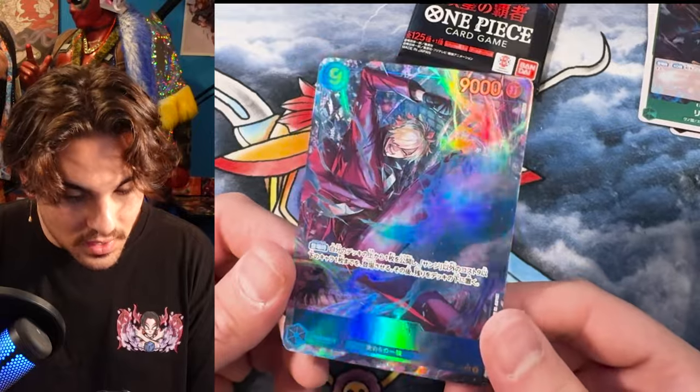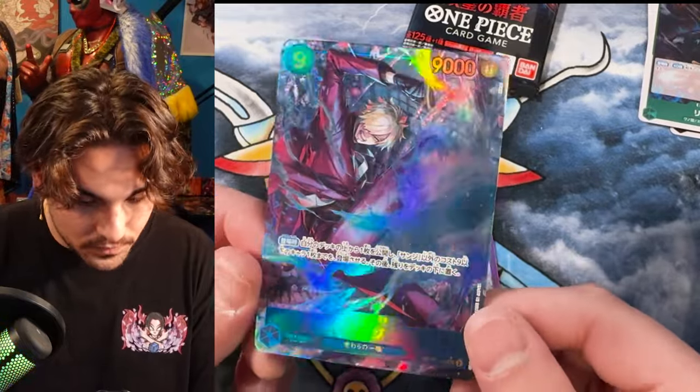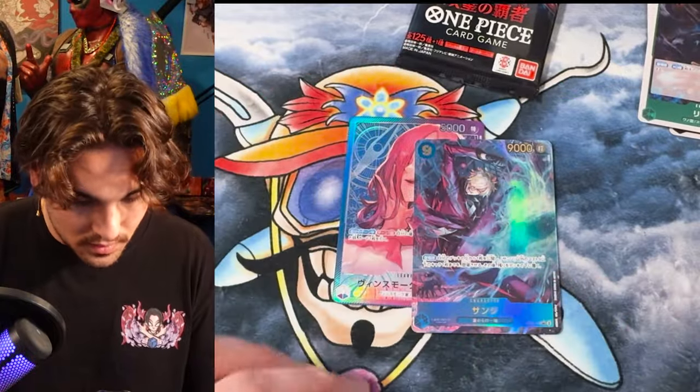Alt art Sanji secret. That's pretty sick — it's Jambe, I think. Very cool. Look — siblings! Siblings! Nice.